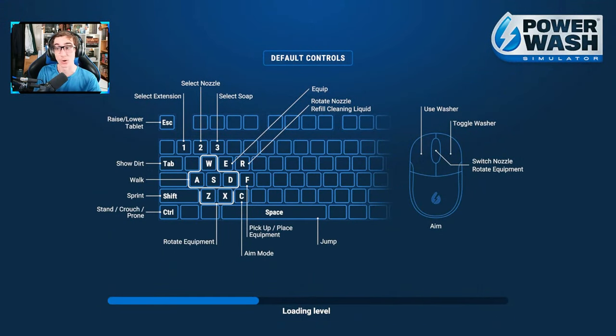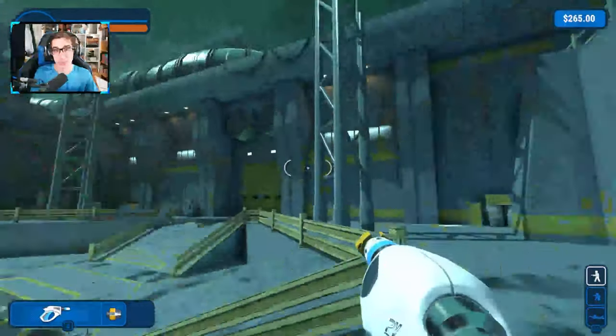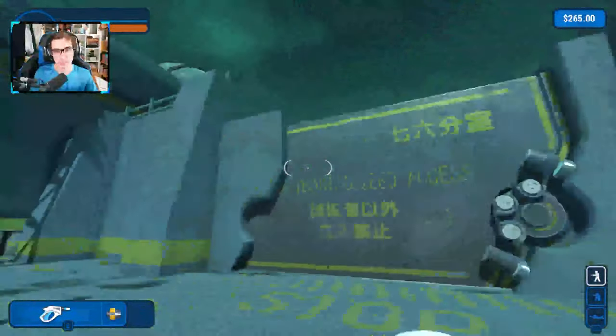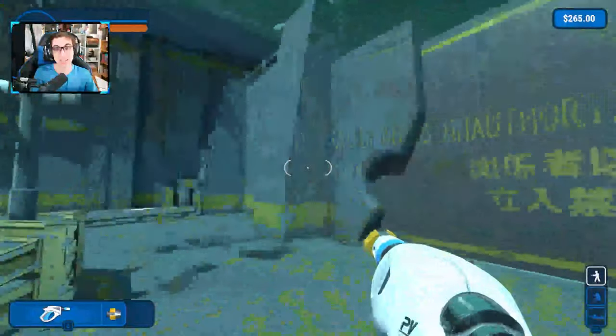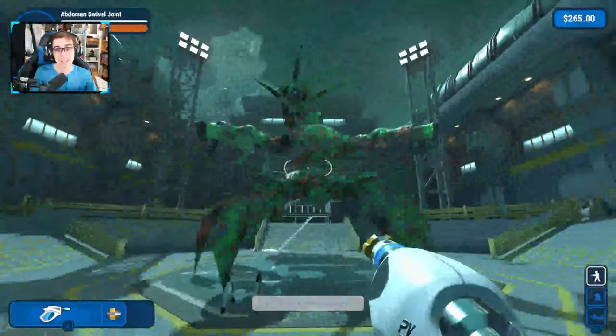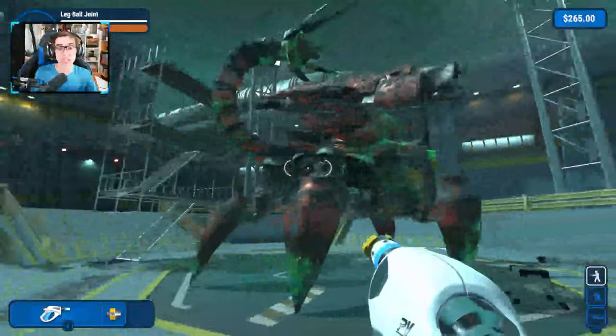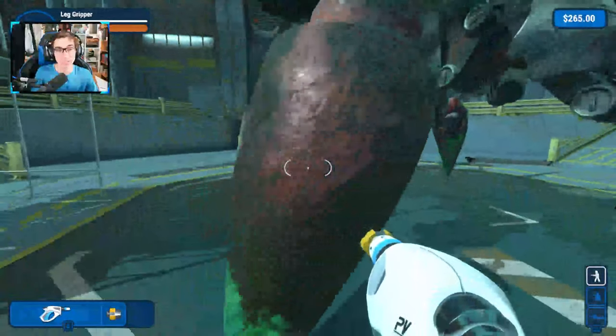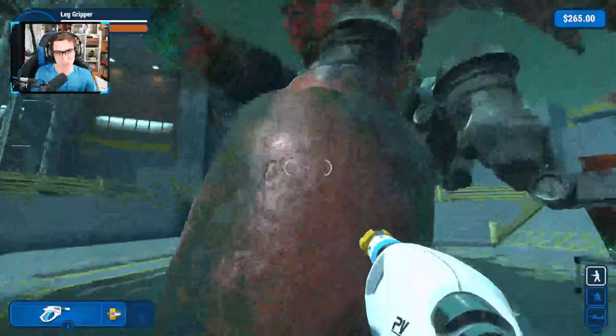Let's just hit start job and off we go. We're in the level now and we're in the middle of a restricted access facility. This thing looks ridiculous — it's massive. I'm guessing that's rust on there.